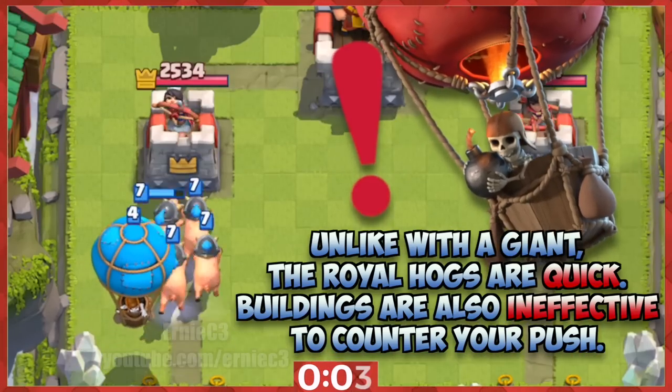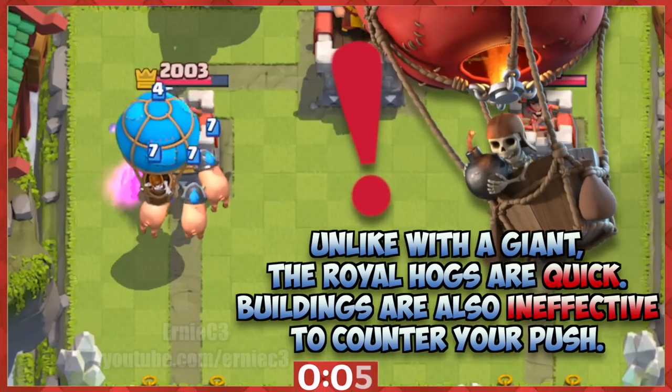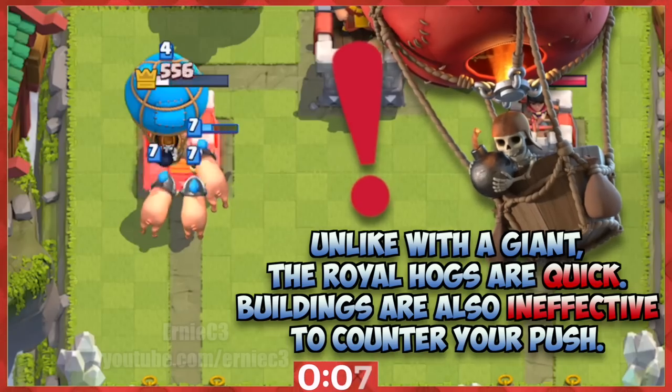1. Use them with a balloon. Altogether, the Royal Hogs have 2400 health, so they're immensely tanky, and they pressure alongside the balloon.